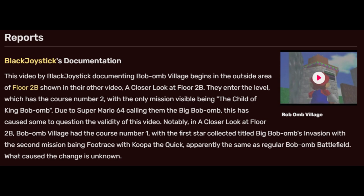This video by Black Joystick documenting Bob-omb Village begins in the outside area of Floor 2B, shown in another video — a closer look at Floor 2B. They enter the level, which has the course number 2, with the only mission visible being the child of King Bob-omb. Due to Super Mario 64 calling them Big Bob-omb, this has caused some to question the validity of this video. Notably, in a closer look at Floor 2B, Bob-omb Village has the course number 1, with the first star titled Big Bob-omb's Invasion and the second mission being Footrace with Koopa the Quick — apparently the same as the regular Bob-omb Battlefield. What caused the change is unknown.